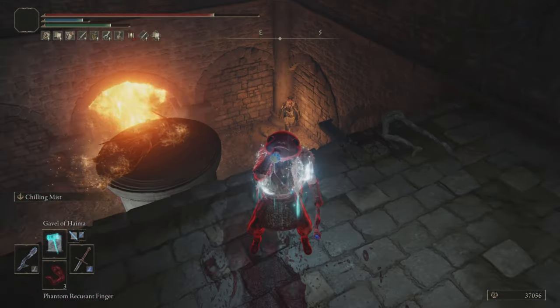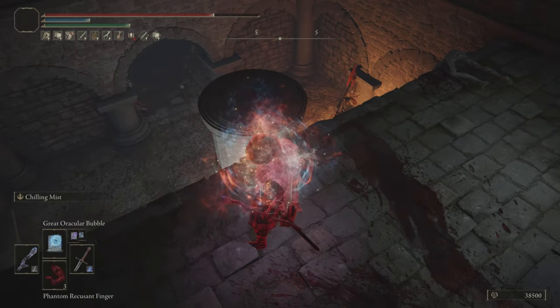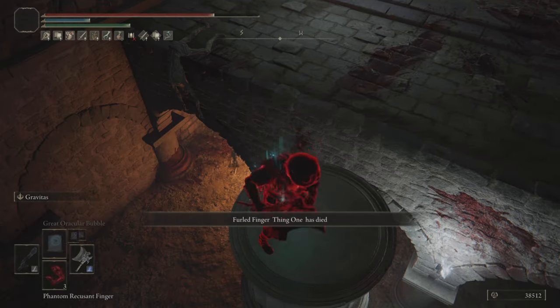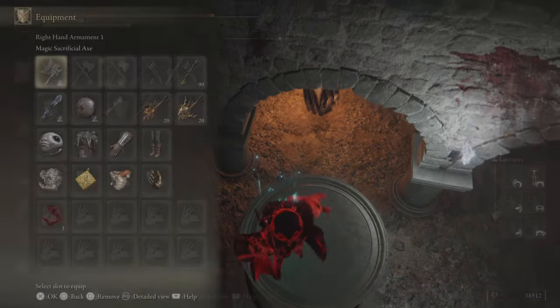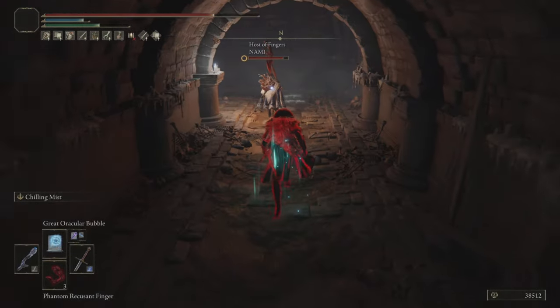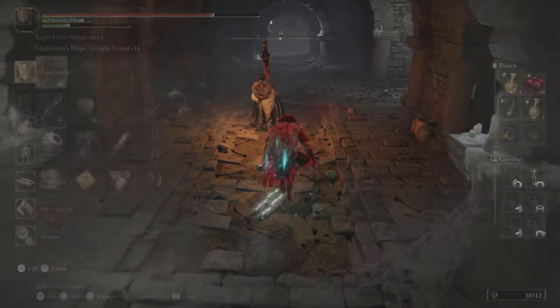After we hit Gavel of Haima, we get that buff where we start doing more damage — for like four or five seconds. And if we hit someone again we get to maintain that buff, so it'll stick around for a little bit. This build just needs more damage and that does that for us.